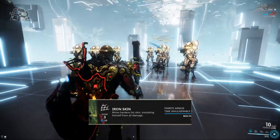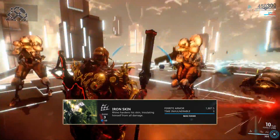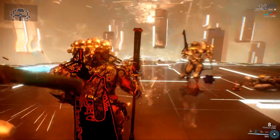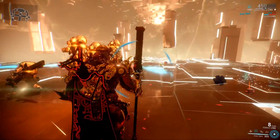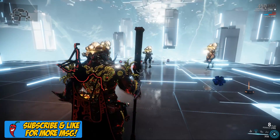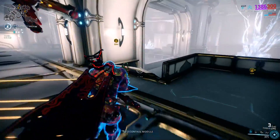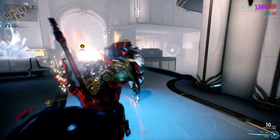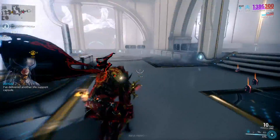Rhino's second ability, Ironskin, causes Rhino's skin to harden into a protective shell. At max rank without mods, Ironskin will have 1200 base health. Rhino's total armor value is multiplied by 250% and added on top of the base health. When activated, Rhino becomes invulnerable for 3 seconds at max rank, during which time all incoming damage is absorbed and converted into additional health for Ironskin. Ironskin has no time duration, but ends when the skin's health is depleted.